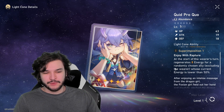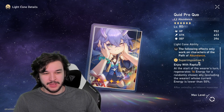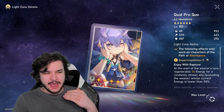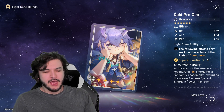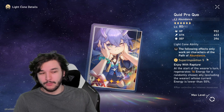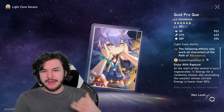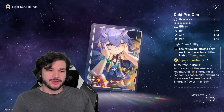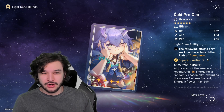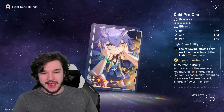Quid Pro Quo: at the start of the wearer's turn, regenerates 8 energy for a randomly chosen ally whose current energy is lower than 50%, excluding the wearer. At superimposition 5, this becomes 16 energy. This is actually interesting for someone like Natasha — it effectively gives you more damage or utility out of your healer slot by recharging allies' ultimates. It's especially handy if you have shielders like March 7th and don't need a ton of healing. I actually like this one and might pick it up.